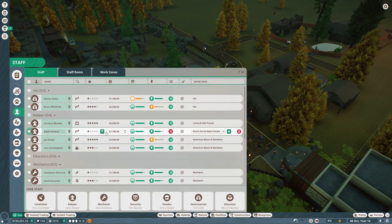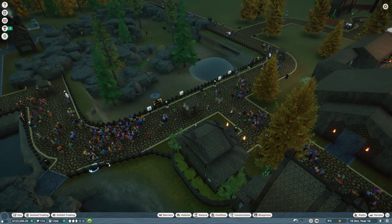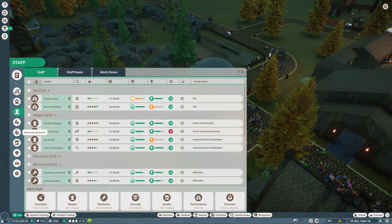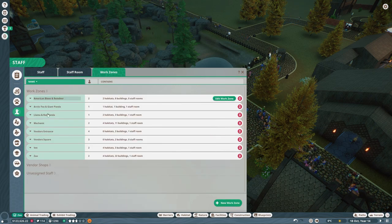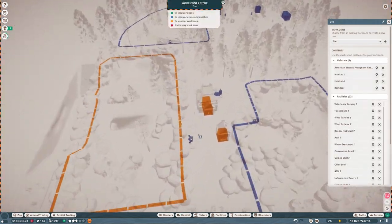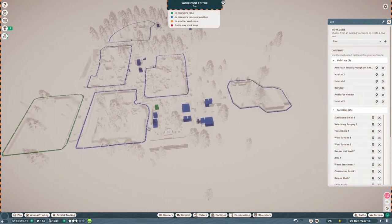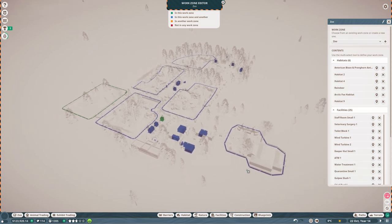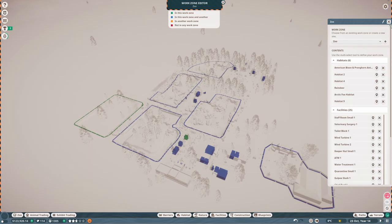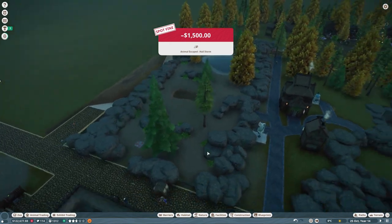Let's get on that - we'll train everyone up and then things will run better. We may need another caretaker too. I'm going to train up all the vendors because the more trained they are the more money they make - they can do longer shifts. The zoo work zone is basically everything so caretakers and security will just patrol everywhere. Oh my goodness - how are ALL the animals escaping?!